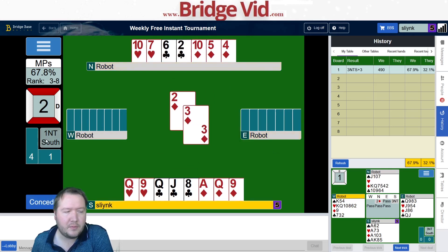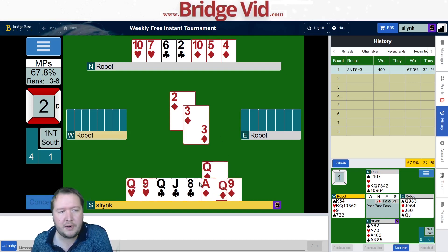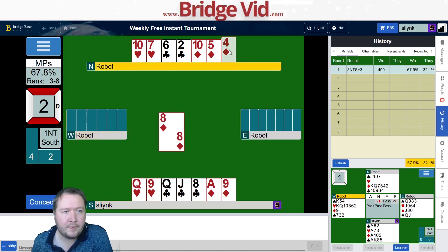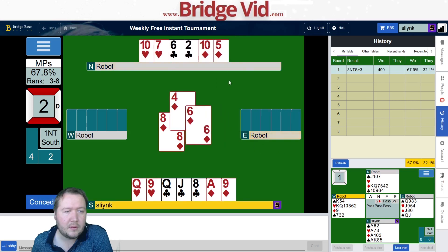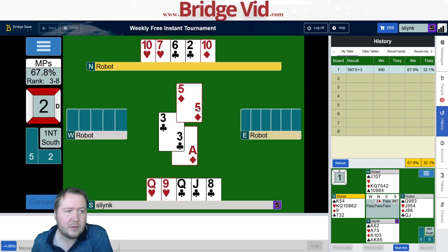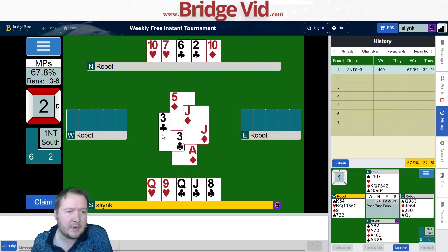West shifted to a passive spade. I could play a diamond to the queen or a diamond to the nine — I'm very worried that they play clubs or hearts through, so I will finesse the queen rather than the nine. I got this winning diamond but I can't get there.